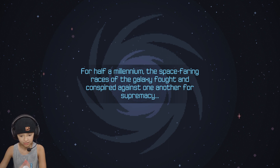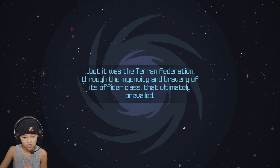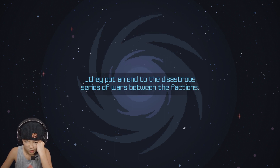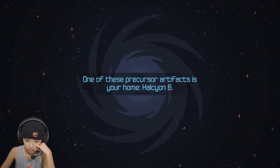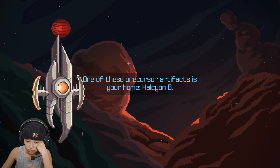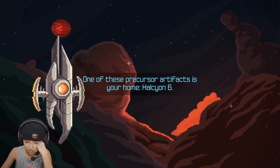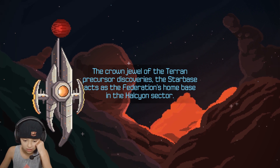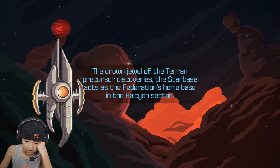The spacefaring races of the galaxy fought and conspired against one another for supremacy, but it was the Tehran Federation through the ingenuity and bravery of its officer class that ultimately prevailed. Through the discovery and utilization of ancient artifacts left over from a long-dead precursor alien race, they put an end to the disastrous series of wars between the factions. One of these precursor artifacts is your home: Halcyon 6.